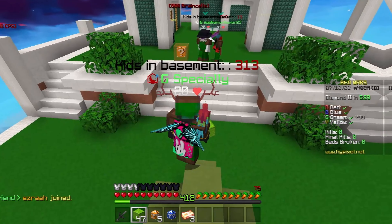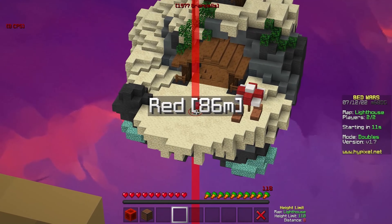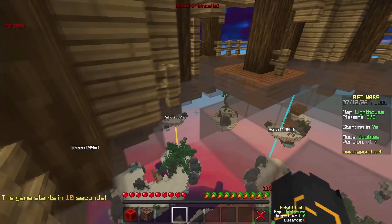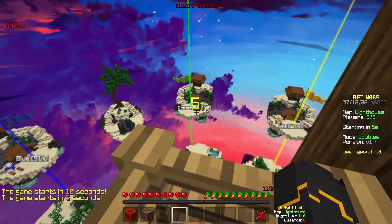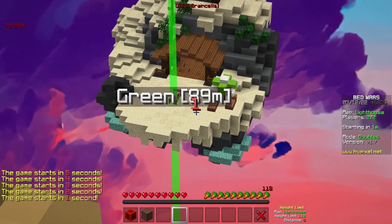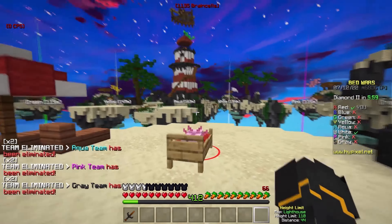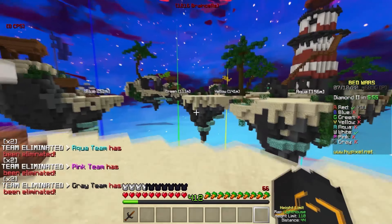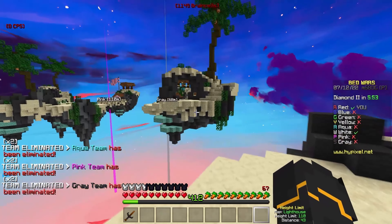If we hop on a Lighthouse game, eventually we're going to have waypoints mapped out for every single Bed Wars map. Right now we only have it mapped out for Lighthouse, and I think we're going to remove the actual text so that it'll be a lot cleaner and you'll just have the waypoints. Another thing we might do is, once somebody is eliminated from the game, delete that waypoint.